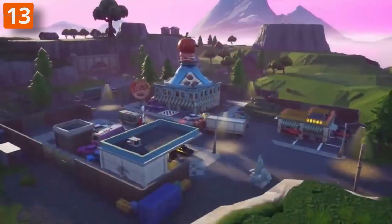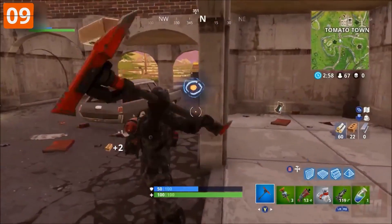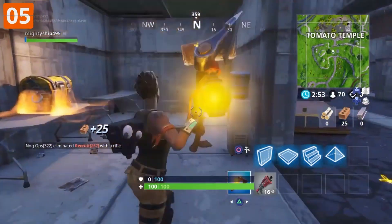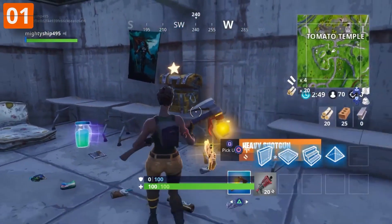Let's go way back to the very first hidden spot in Fortnite. Close to Tomato Town, there was a tunnel through a cliff. It looked completely ordinary, but if you broke one of the walls, it uncovered a secret room with treasure chests and ammo. Ever since that day, we've been on the lookout for more hidden rooms.